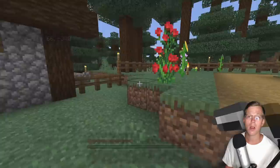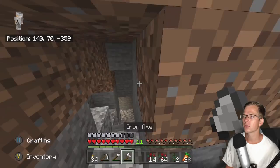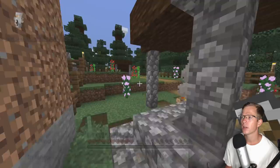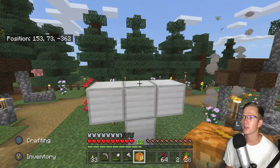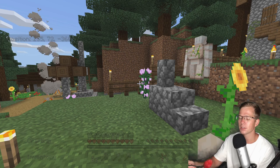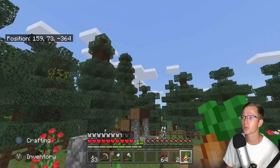I believe we met all of the requirements for an iron golem, but for some reason it's just not spawning, so I'm going to go ahead and make one. Get some iron here. I've never actually made one of these before, but I think you just do like a T-shape and then put the jack-o-lantern on there. There we go — that's some good stuff right there. We've been needing him here big time, and we even got the achievement — that's our first one ever.